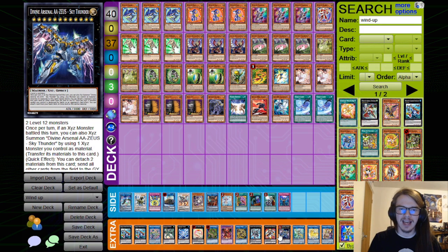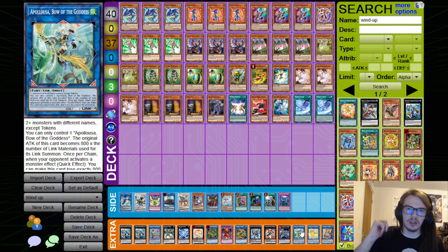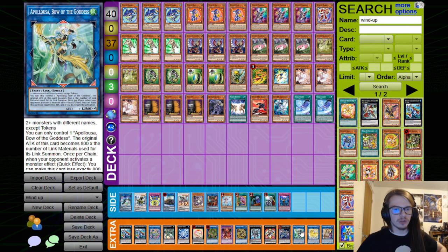Just having this is very good. Then of course, Zeus — we're playing a lot of XYZ, why not play Zeus? And then for the last materials, we have our OTK engine with Nightmare Unicorn and Access Code. And then of course, Apollosa to end out our field. This is what I have been playing recently.